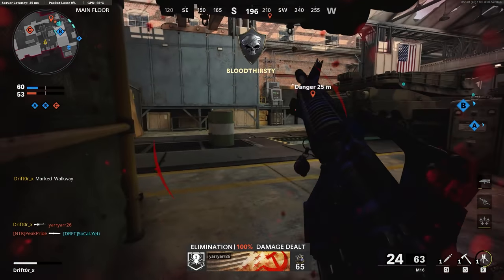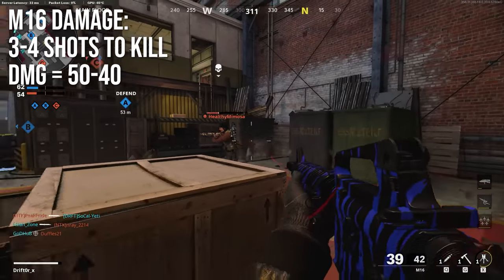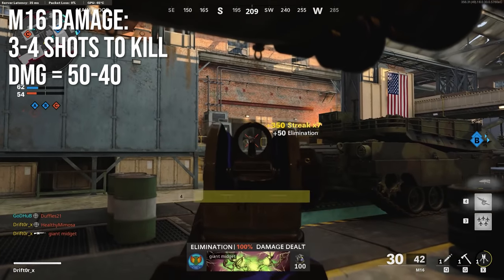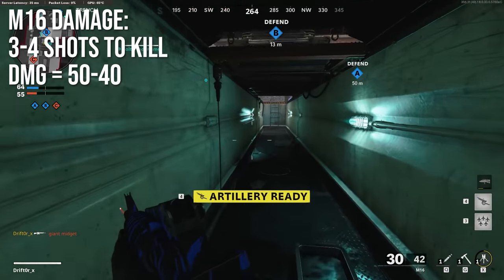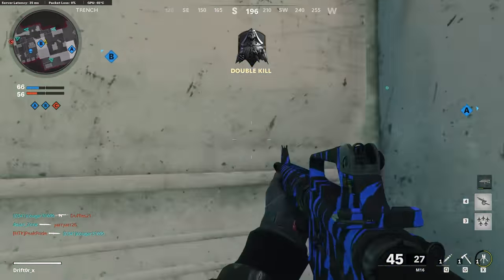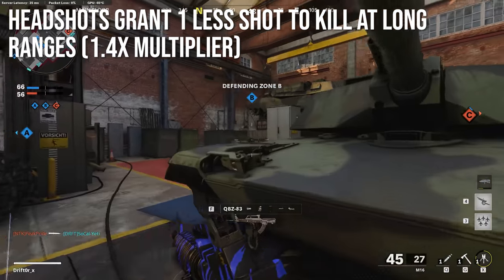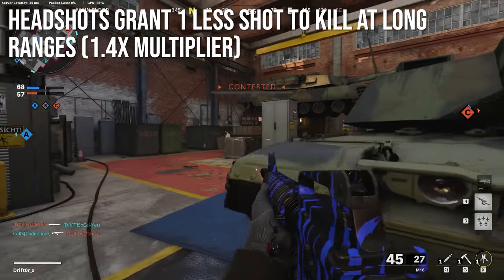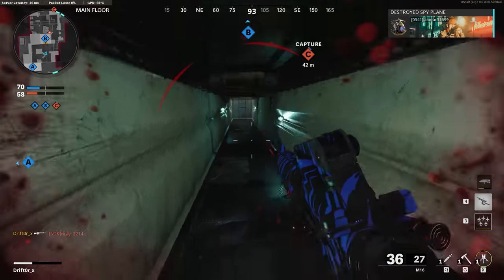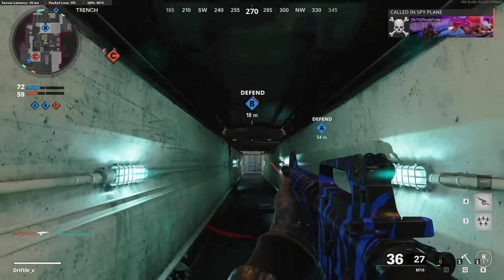Let's talk about the damage. It'll kill in either 3 or 4 shots, and it has a damage profile of 50 to 40 — that's 50 up close decreasing down to 40 at long range, which is still quite a lot of damage. Headshots will grant you 1 less shot to kill at long ranges. So even if you are in that 4-shot kill range, if you get a burst with a couple of headshots, that's going to be a 1-burst kill, so your time-to-kill range just extended. Headshots are important, maybe not so much up close.